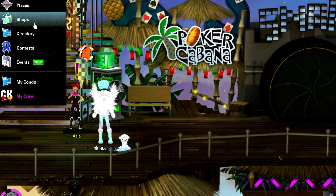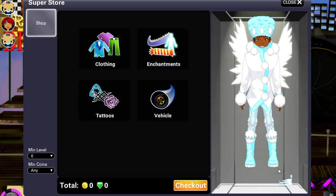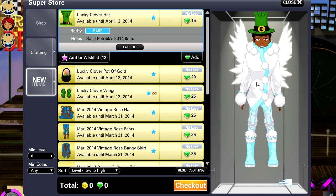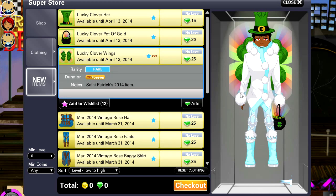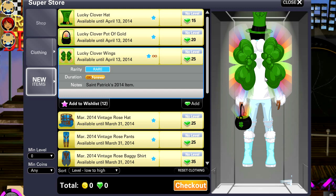First off, we're going to go to the shops and click Superstore. Now, there are female versions of this and I will upload those to rgemcodes.com so you guys can check them out there. But I actually think these are really, really cool. We have the Lucky Clover hat — it kind of reminds me of Lucky Charms cereal. And then we also have the Lucky Clover pot of gold and the Lucky Clover wings. All three of these items are really affordable.